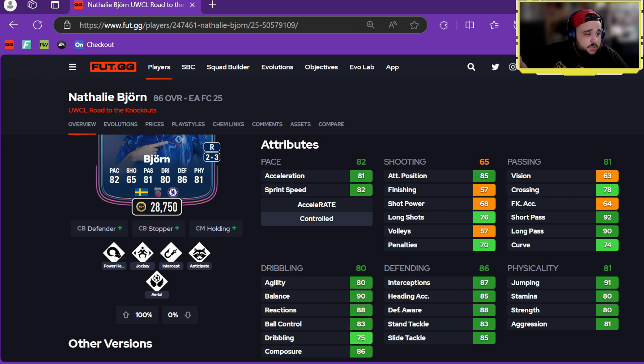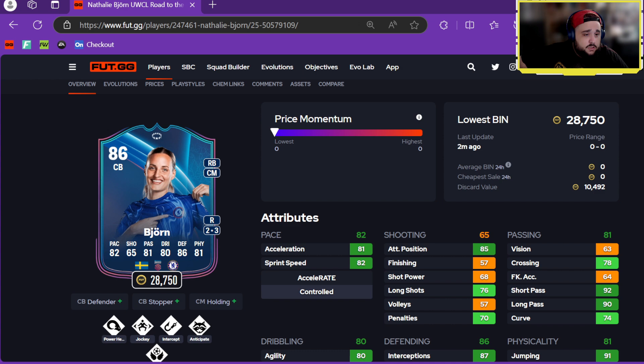Passing's good, physicals decent, defending very good, dribbling nice — this is a good card. I like this card. She'll be down in price but it's a decent card that can also fill a center mid or CDM role.